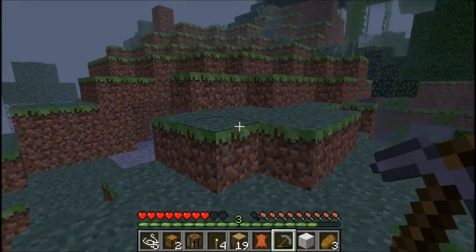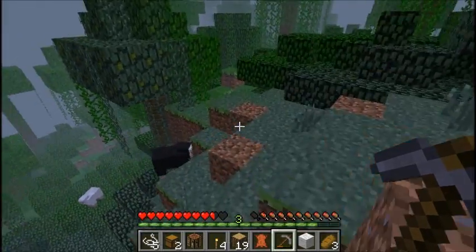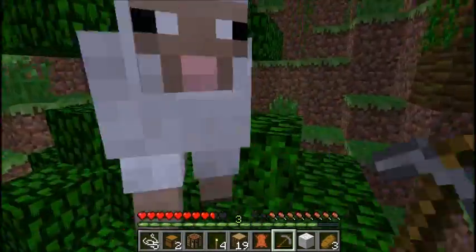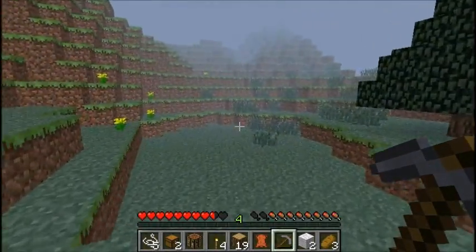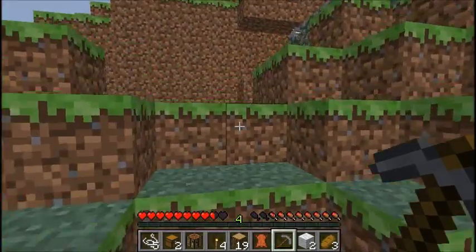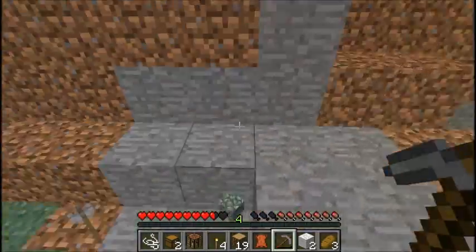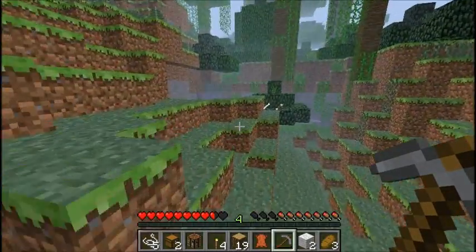Let's try to find those sheep that we found before. There's one — there was a black one, yeah there it is. Sheep knows I'm coming for him. I think it's sunlight coming anyway. Let's get back to my humble abode. Take my mossy cobblestone back. Let's go — go pick up his arrows until I make a bow.